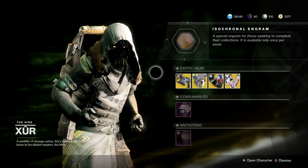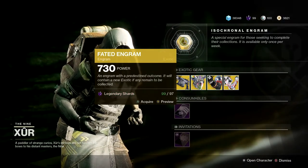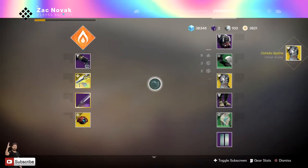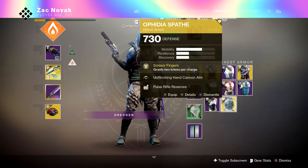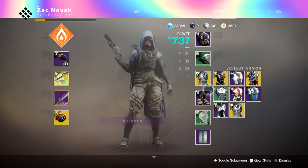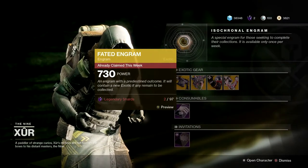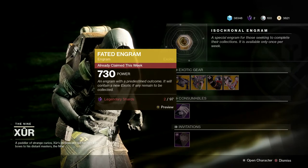Finally, we've got the Isocronal Engram, also known as the Fated Engram — 97 legendary shards. It will decrypt into an exotic you don't already have, unless you've collected all available exotics from the DLCs. I was hoping this one would have better rolls than the one I already have, but it rolled unflinching hand cannon aim and primary ammo finder — the exact same perks. You can get duplicates, and sometimes they have better perks, but this time it's just my luck.